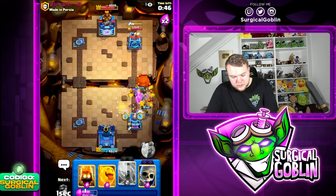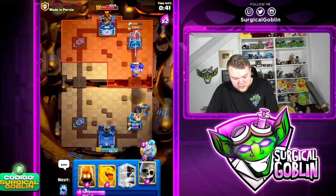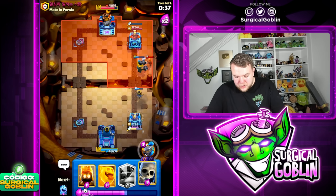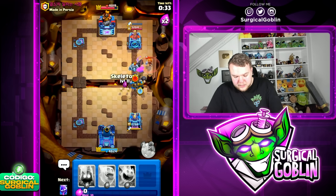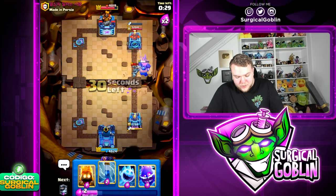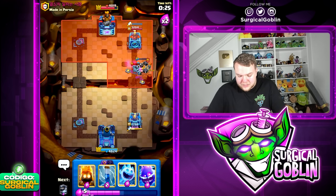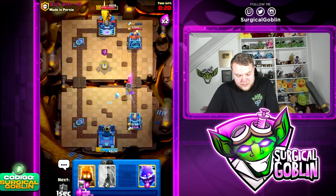Let's go with E-spirit, then another Zap on defense. Perfect — that's a perfect defense! Very good defense there, that was amazing. We need to be careful though because he's soon going to have another lava hound ready. I think I'm going to go mega knight up high to tank quite a bit, then heal spirit. Unfortunately he does cycle arrows right in time so the little prince goes down, but that mega knight still got quite a bit of value. We cycle back to another mega knight!